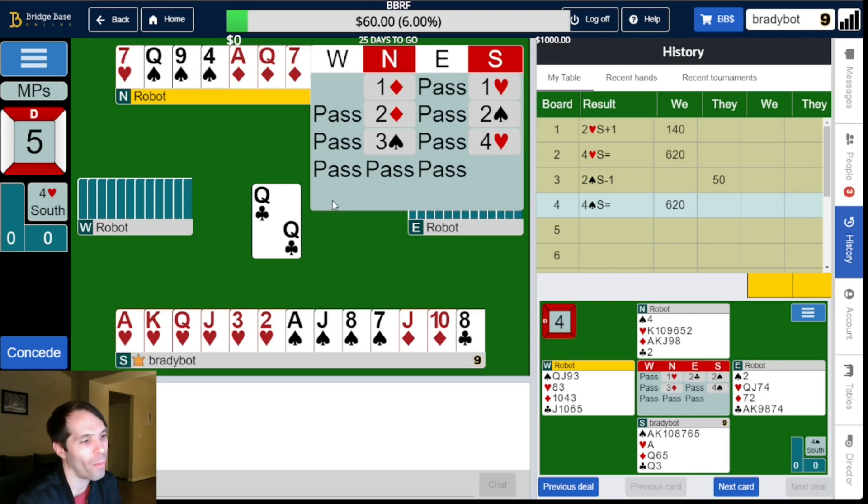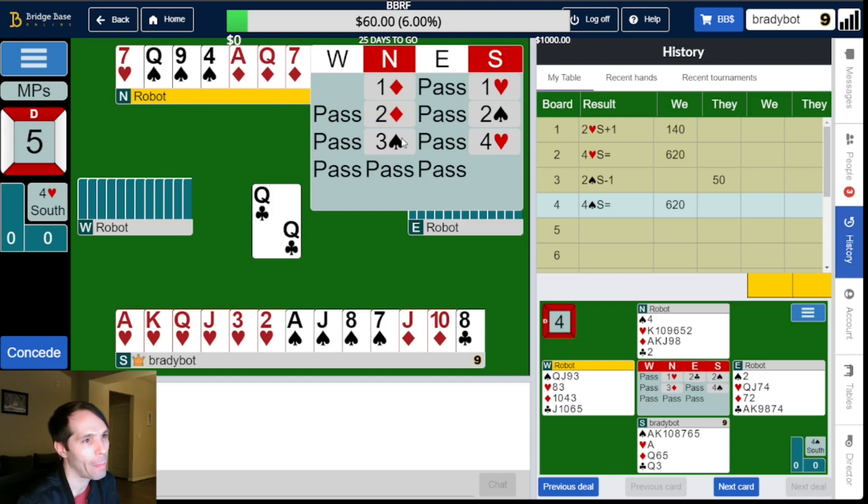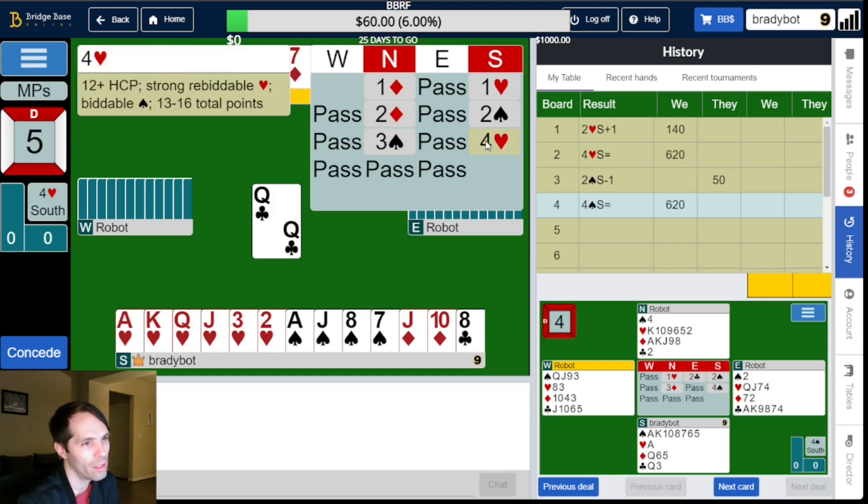Board five. One diamond by North, we bid a heart, two diamonds by North, we bid two spades, partner raises to three spades, and we bid four hearts. This makes sense — three spades can't be natural. It shows three, because partner would bid one spade rather than two diamonds if they had four of them. And we bid four hearts. I'm not sure I really like the way this auction has gone down.